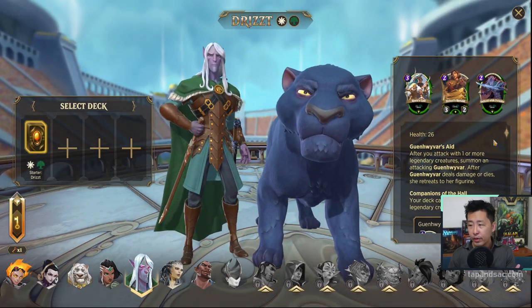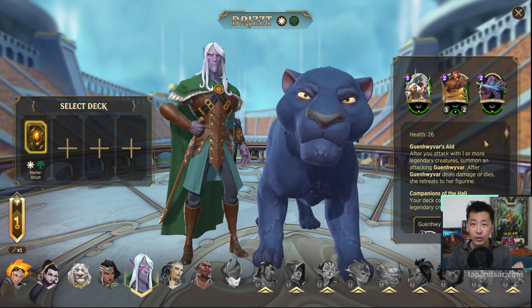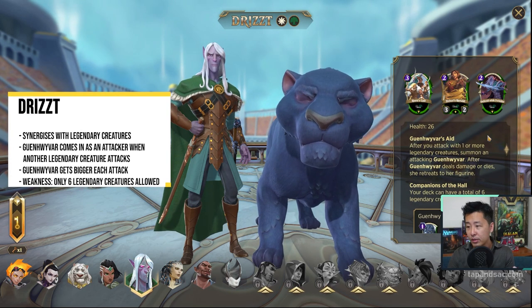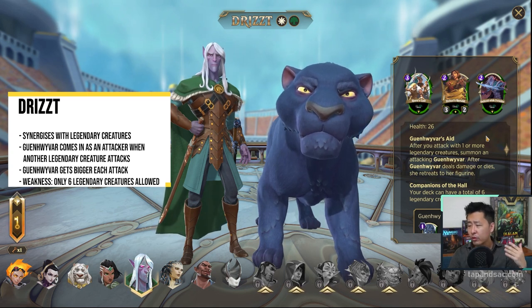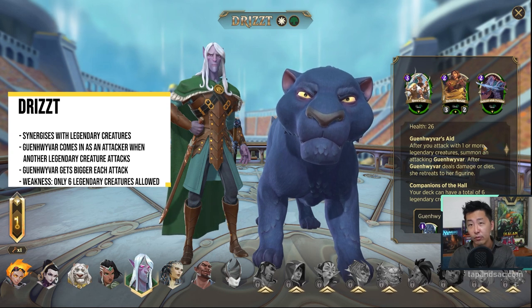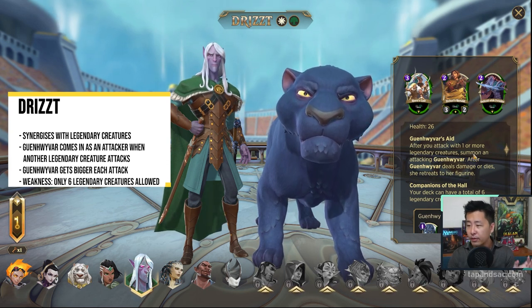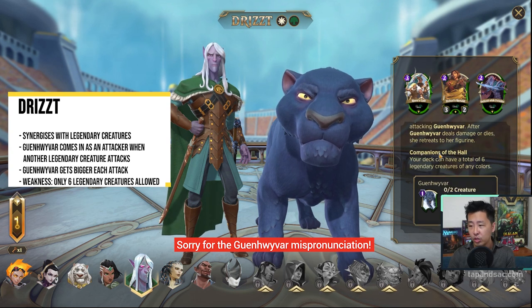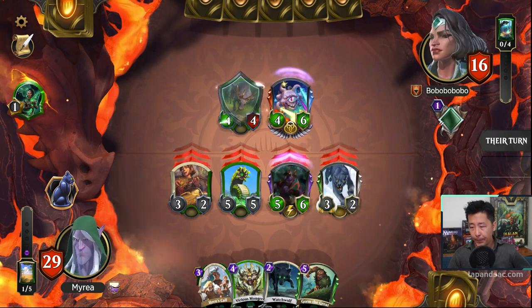As this is a new character, I'm also quite unfamiliar with it, so let's go through his basic abilities. He has 26 health, which is not too bad — not the lowest but not the highest. His main ability is to summon Grinevara when you attack with one or more legendary creatures. After the Panther deals damage or dies, it will be summoned back into its own special zone. Grinevara is a 0-2 creature with Trample and gets +1/+0 permanently every time it attacks — so 1-2 the first time, then 2-2, 3-2, and it keeps growing the more legendary spells you cast.